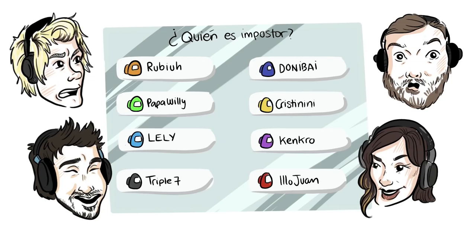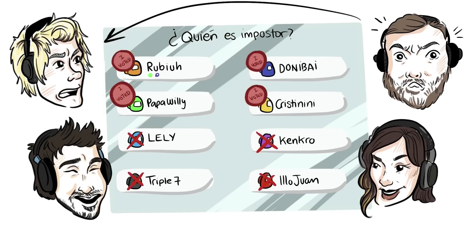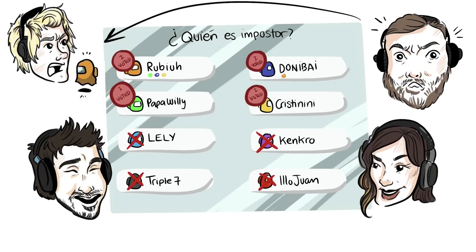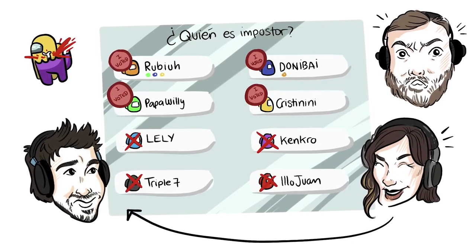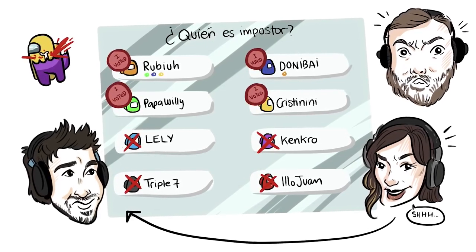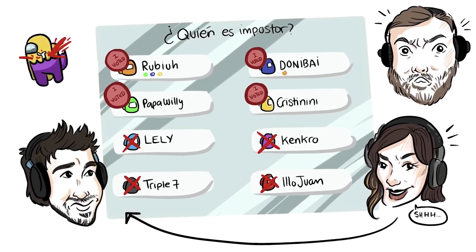It's then revealed if the ejected player is the imposter or not. If they're not, the player turns into a ghost and can help finish the ship's tasks. But if you are the imposter, you will have to convince the rest of the group to vote for the wrong person and not for you. You also have to make sure that when you kill other players, there aren't any witnesses, because that way someone can rat you out and you'll lose the game.